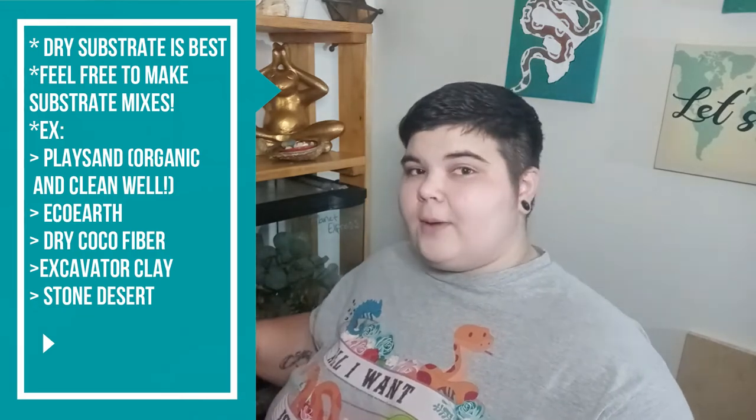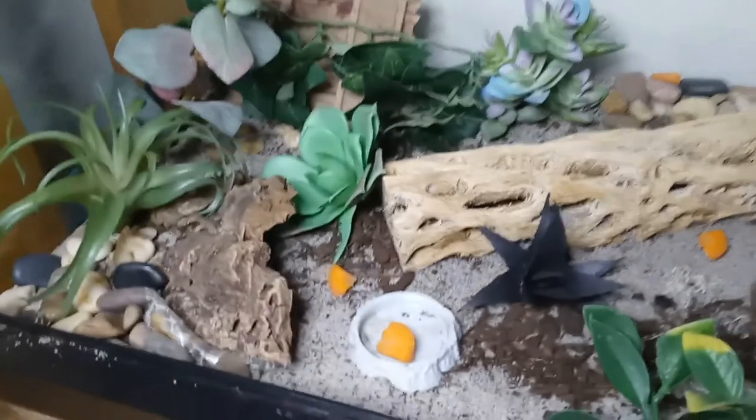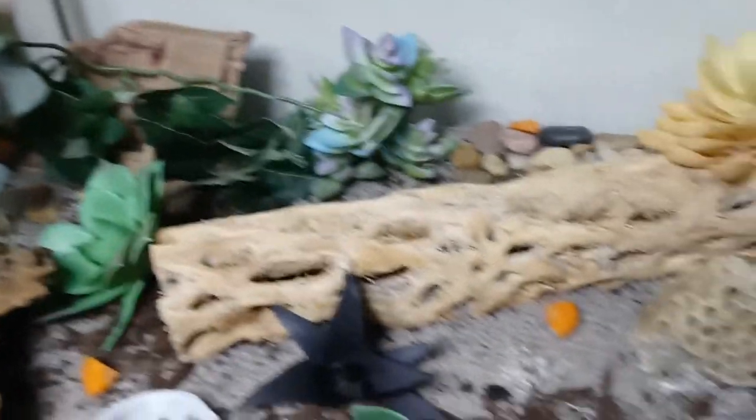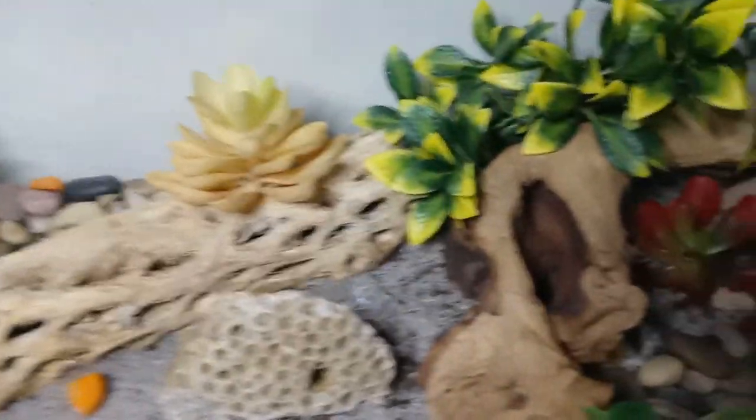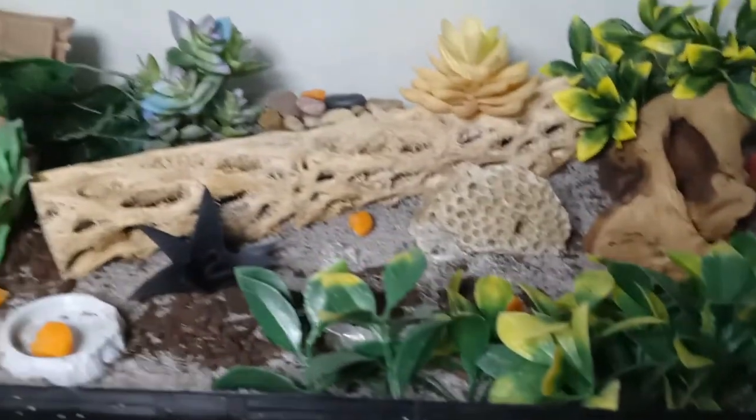So let's talk about decor — that's the fun part. Typically you can put some fake plants, I like to put some hides in there, and I also put things like driftwood and cholla wood. They're pretty simplistic — they will climb given the chance, they'll burrow given the chance. They are extremely active little dudes, so decorate to your heart's content and just make sure everything is safe for your beetle and you should be good.